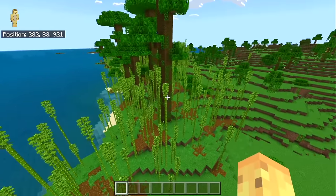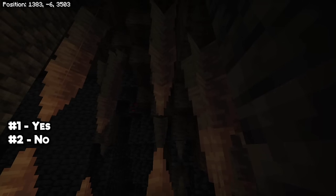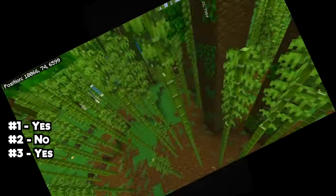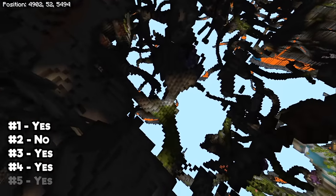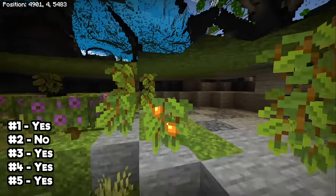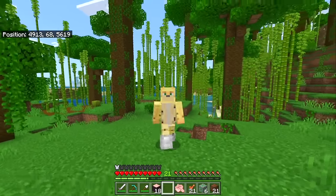Testing five bamboo jungles: number one has a lush cave below it as expected. Number two has neither — interestingly it has dripstone caves and the deep dark below it, almost exactly the opposite. Number three has a lush cave if you're looking for one. Number four has a particularly large one below it. Number five keeps the theory alive with another lush cave below it, meaning 80% of the bamboo jungles tested do have lush caves below them — almost as valuable a signal as finding an azalea tree.